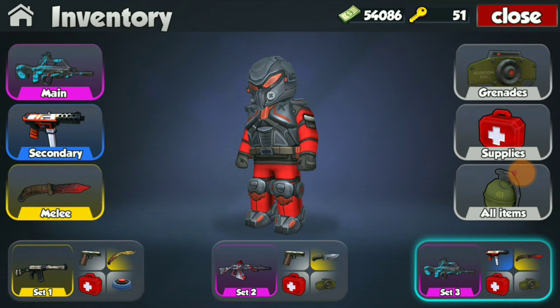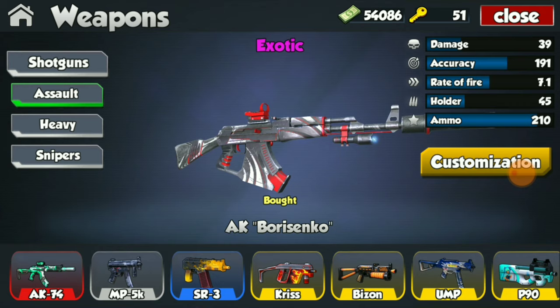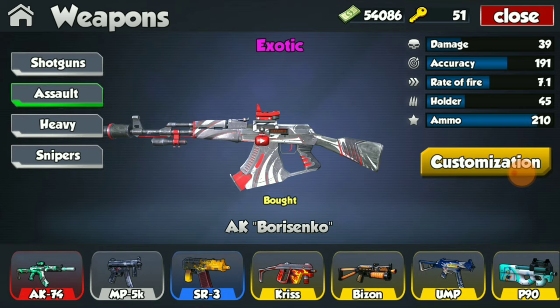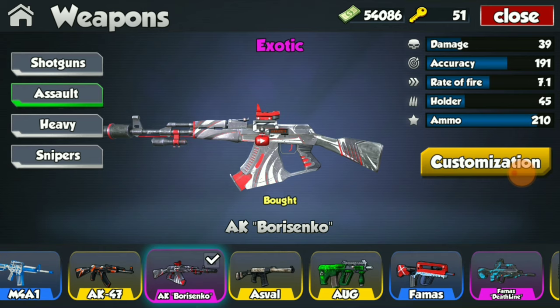Moving on over to the AK exotic — the AK Berinsko, I hope I'm saying that right. This weapon is absolutely phenomenal as well. To be honest, I like the look of the original AK better, but this weapon once again comes pre-equipped with all the customizations, excluding the counter and a keychain. This weapon has specs of 39 damage, accuracy of 191, fire rate of 7.1, holder of 45 rounds, and total ammo of 210. The AK is obviously stronger than the FAMAS, but the FAMAS is more accurate and quicker. The AK does have a larger magazine — 45 rounds versus the FAMAS's 30.